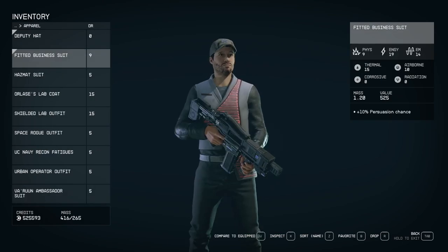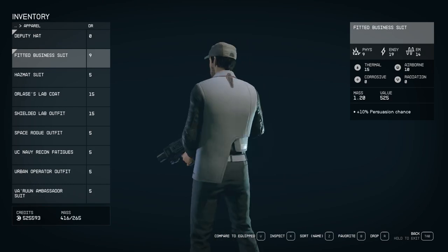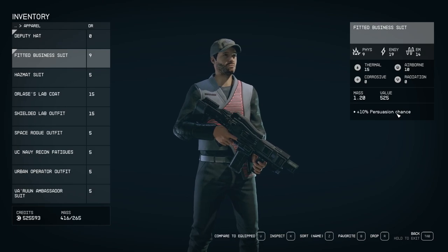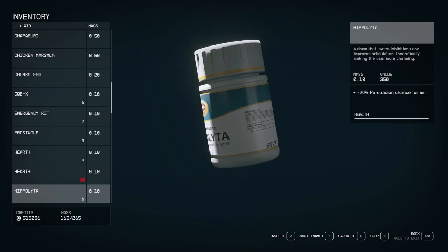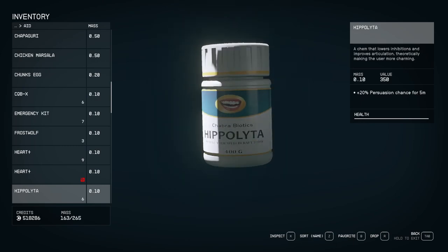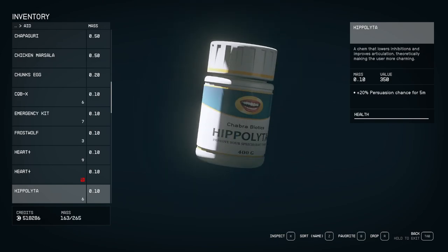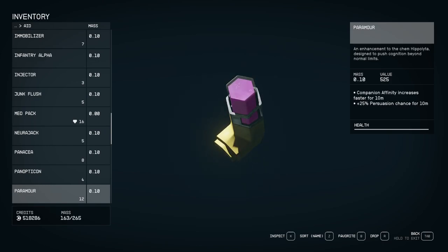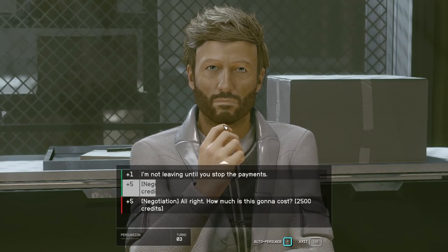On the topic of skills, there are other skills that even if you don't invest in them, it's still possible to be successful in them by stacking modifiers — for example, persuasion. There are numerous opportunities in Starfield to persuade someone to your point of view, and it is often the quickest and least messy way to accomplish your objective. Many companions will also like you more for persuading someone rather than shooting them. You can equip some fancy outfit or formal wear, drink some alcohol, take some drugs like Paramour and Hippolyta, and even install some cyberware in Neon that can all boost your persuasion chance to the point that you won't have to invest all of your early game skills into it.